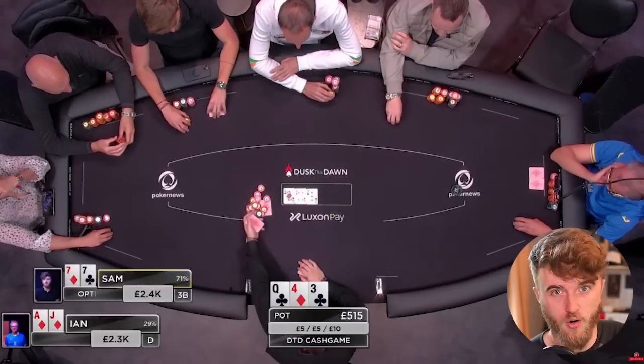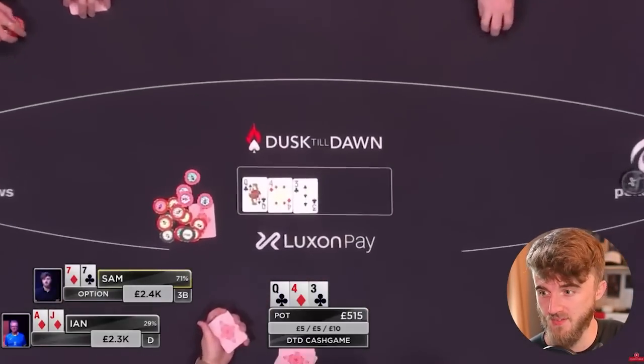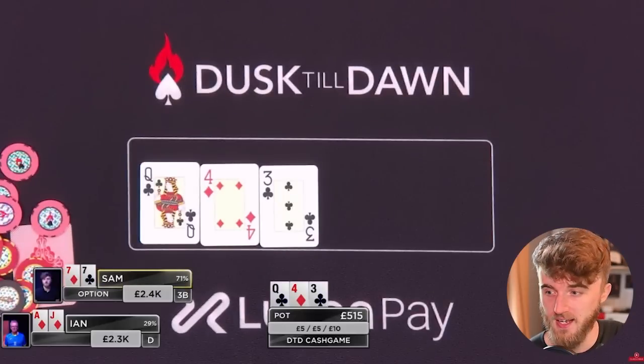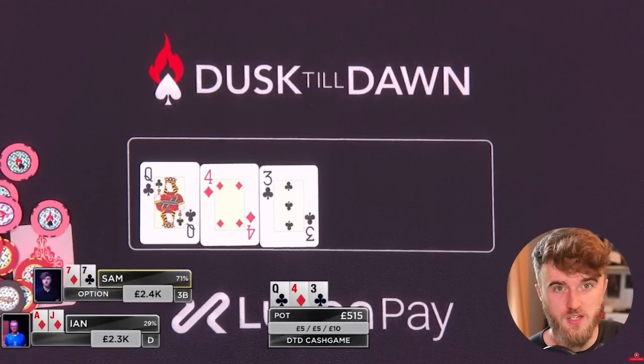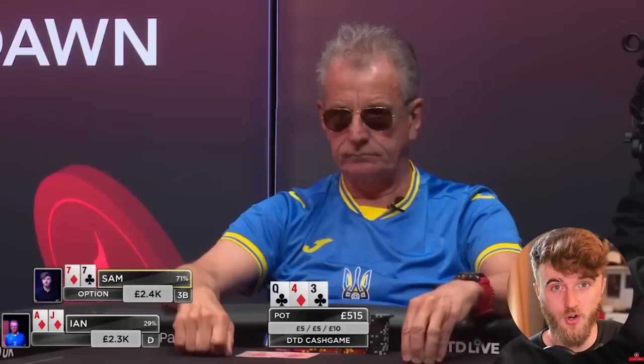I think I could go either way with a check or a bet here, but I think 7s — this is actually quite a good flop — and I do need some protection against lots of random two overcards; hands like King-Jack, I don't really want to give a free card to. So I bet 175, and the opponent calls again.